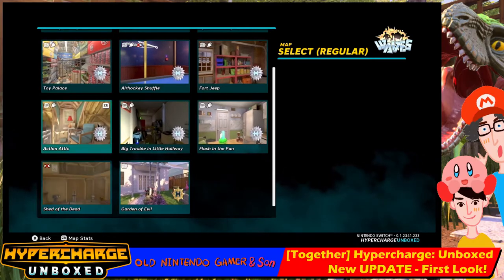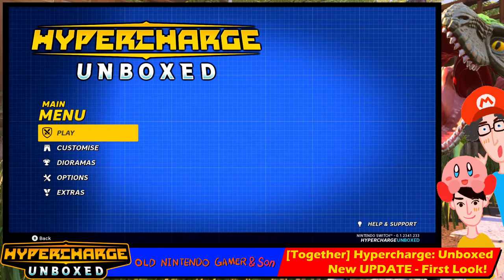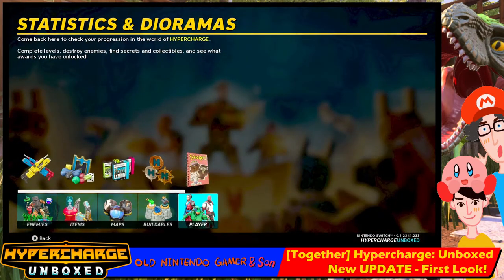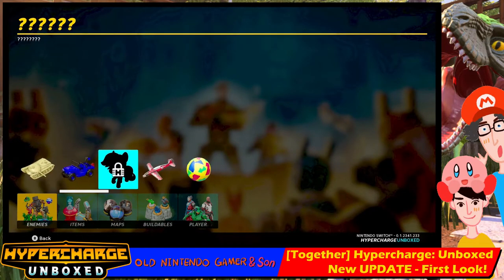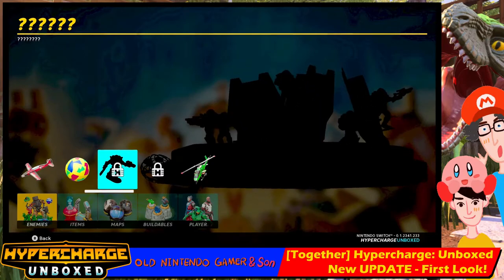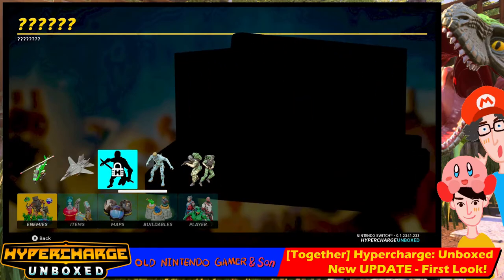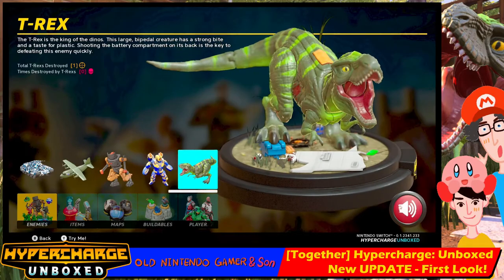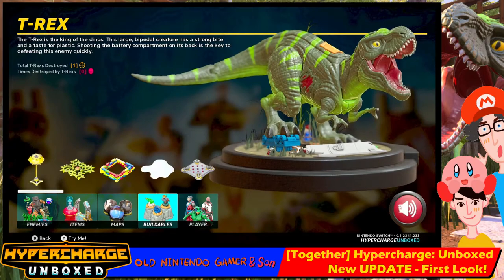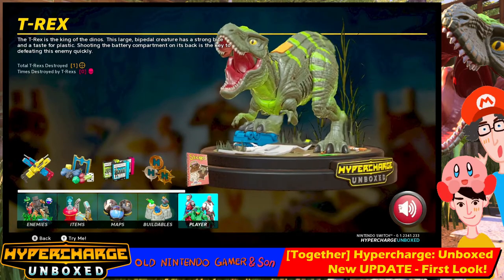Other quick things to talk about in this update: Digital Cybercherries, the developers, have also added in new enemies, which I can hopefully see in the dioramas once we unlock them. There's a locked enemy that looks like a My Little Pony thing, a robot called the Bro-Bot, a drone, and Ninja Joes. And of course the T-Rex, which we'll be seeing shortly. There are new maps, which we just mentioned. There will be new player icons and skins, and new weapons like a Freeze Ray and a Plasma Gun.